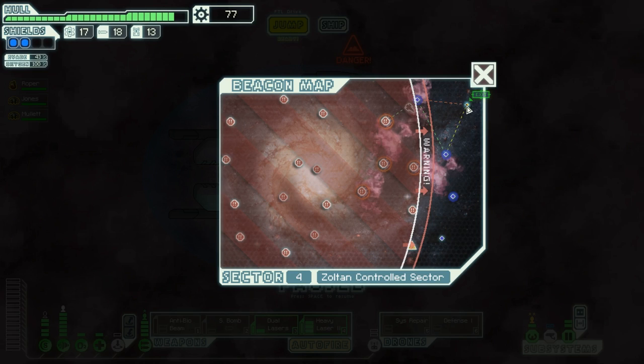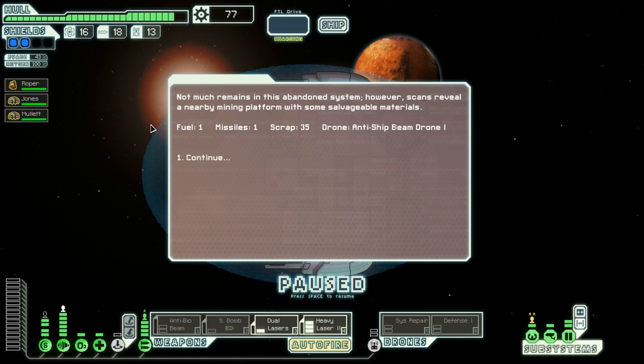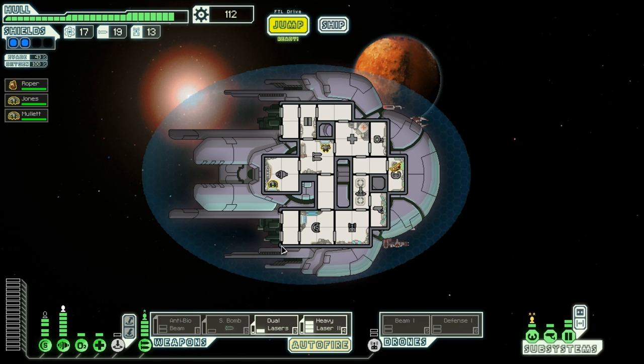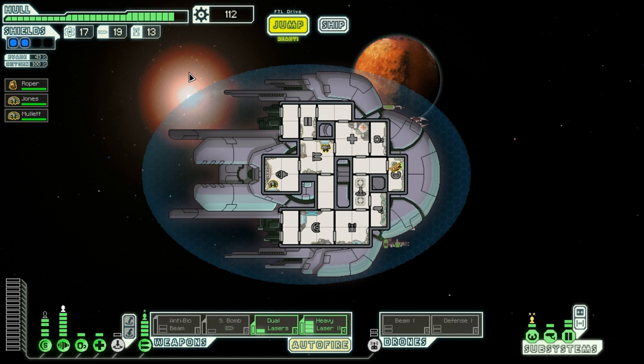I'll save that for now and make my way to the exit just in time. At the exit there's an anti-ship beam drone — an attack drone, excellent! That's a great drone when you get the enemy's shields out. I'll save the scrap for the next sector just in case I run into a store at the beginning. A cloaking device would be nice, or two Mantis crew members so I can actually start using the teleporter. But it's been going okay so far. This was game 5, sector 4 — see you on the next video for game 5, sector 5.